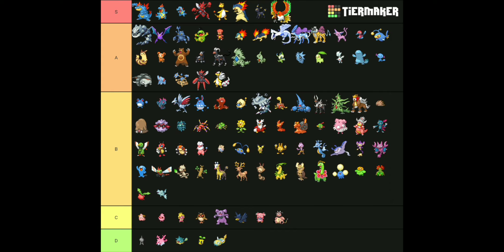Let's start at the bottom and go up. The D tier Pokemon are Unown, Qwilfish, Corsola, Sunkern, and Dunsparce. I just feel like they're bland and boring, and they should get evolutions — except for Sunkern. That's all I really had to say about them.